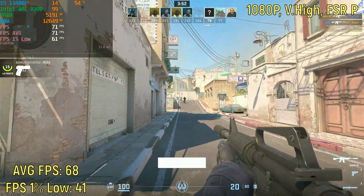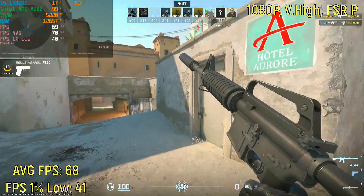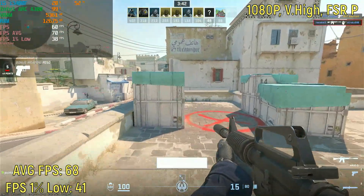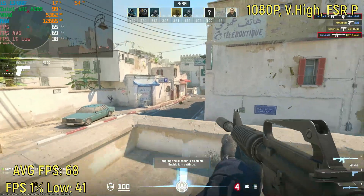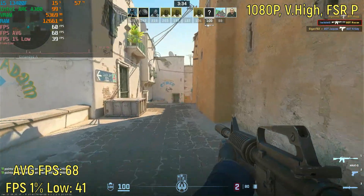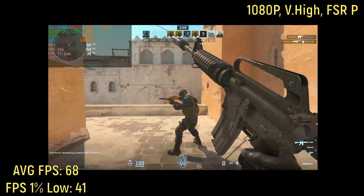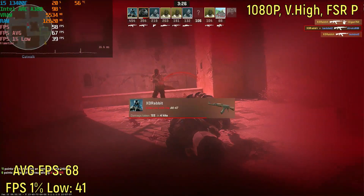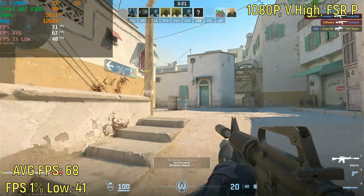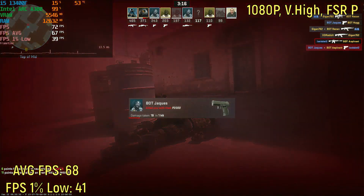I also tried 1080p on the very high settings with FSR set to performance. It's a similar case to balanced FSR — the game just doesn't look very good on either of those settings. You're better off just setting it to medium or low settings instead of having it at very high with a low FPS setting. Set the game to a low setting and do not have it on very high with a performance FSR setting — it will look better and perform much better. Doing this anyway, we got 68 frames per second on average with a 1% low of 41.